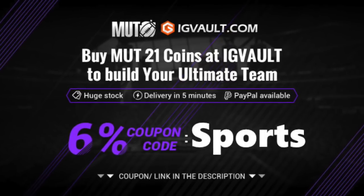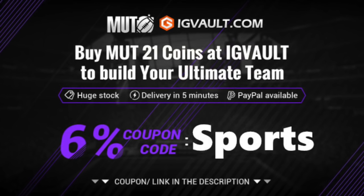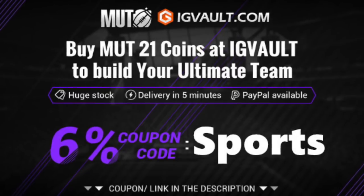Looking for the cheapest and most reliable Madden 21 Ultimate Team coins on the market with fast delivery? Head on over to igvault.com and use coupon code SPORTS for 6% off your entire order.